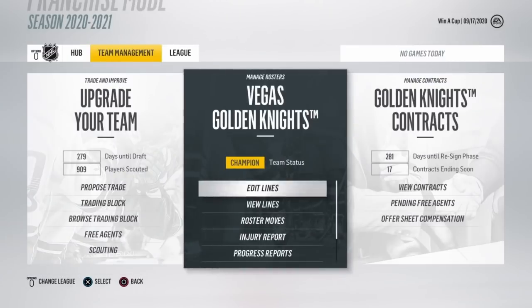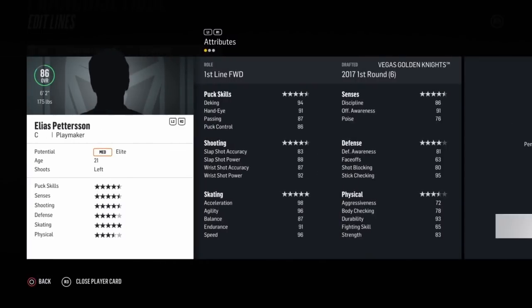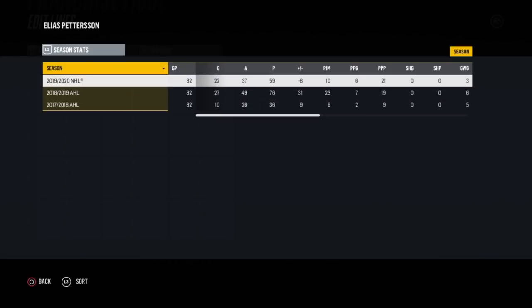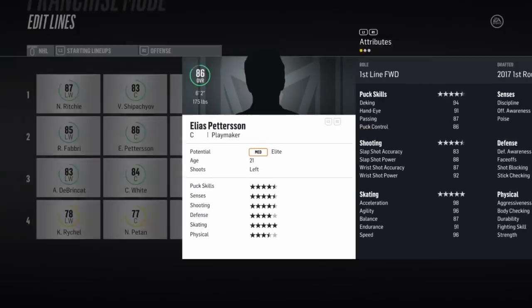I've grown some players fairly well. Let's take a look at the Vegas Golden Knights here — this is just an offline one I do for fun. Elias Pettersson — I drafted him in 2017. I redid the expansion draft to get the trophy and win the Stanley Cup with them. He's grown pretty well in two years. Look at his year in the AHL: only 36 points then 76 points, and he's been a rookie last year. Had a good season, which is nice.